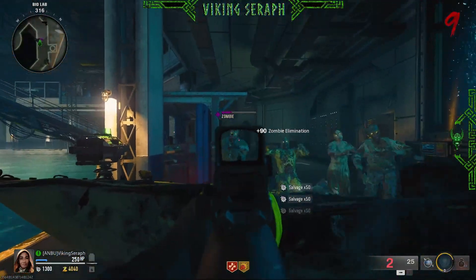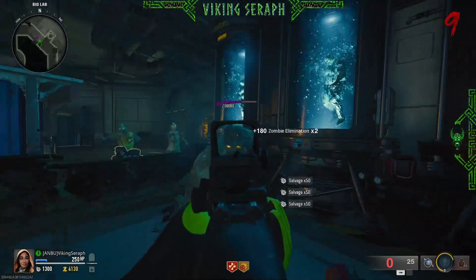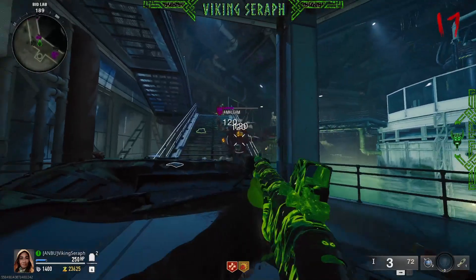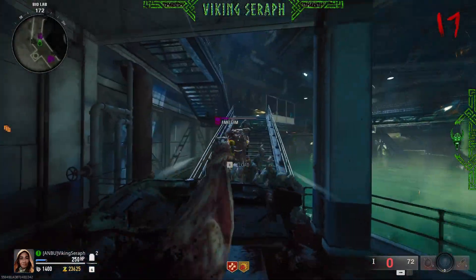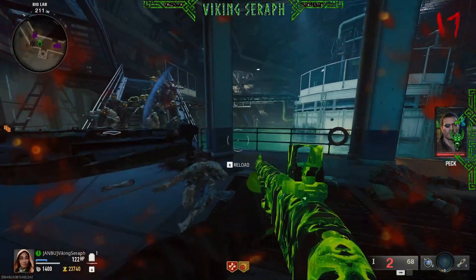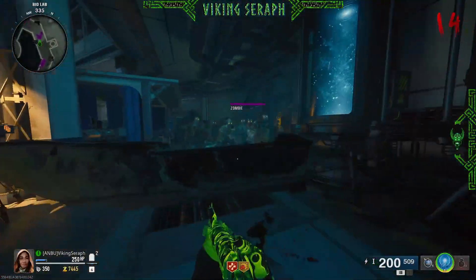A word of warning here — make sure you pack your sandwich tightly. If not, the fillings can fall through the edges. The boats can hold back the amalgams, but they can still grab you, and sometimes they can knock the zombies over the edges, so just make sure to kill them quick. All that's left to do now is enjoy your cheese sandwich.